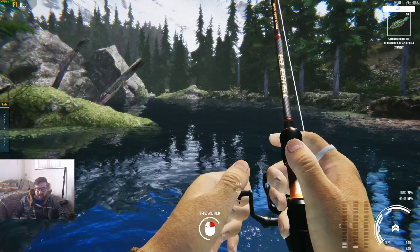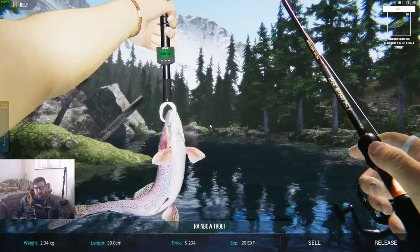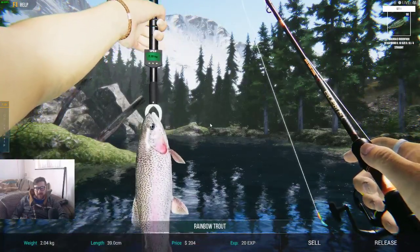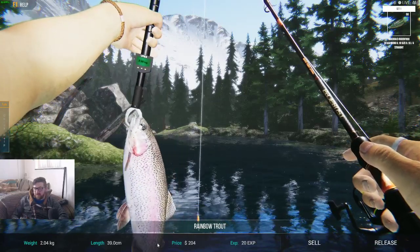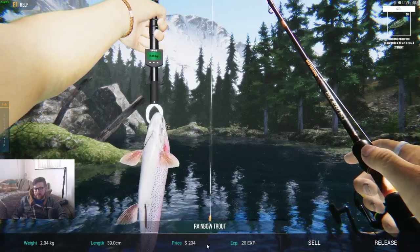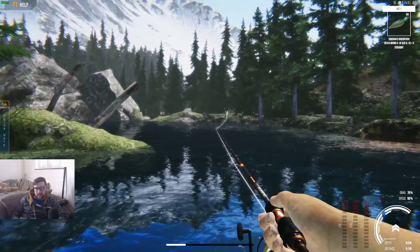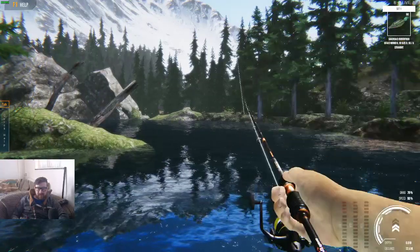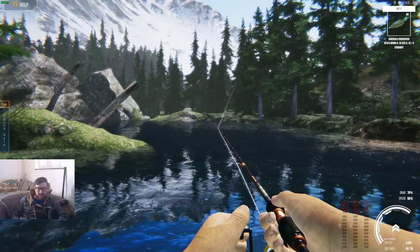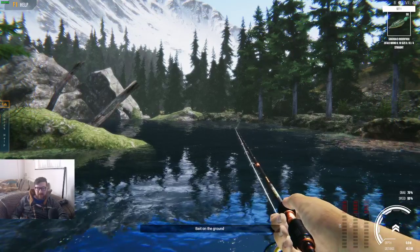To reel it in and get it in, you have to keep your finger down on the right mouse button, which is kind of strange. But we've got ourselves some rainbow trout — not bad. Two kilograms, not much, but we can still sell it for 204. So let's sell that and get ourselves a little bit of XP in the process. For casting, use the left mouse button — don't bother clicking the right, because as I said, it puts the bail arm over and doesn't do anything. That could be a game bug.